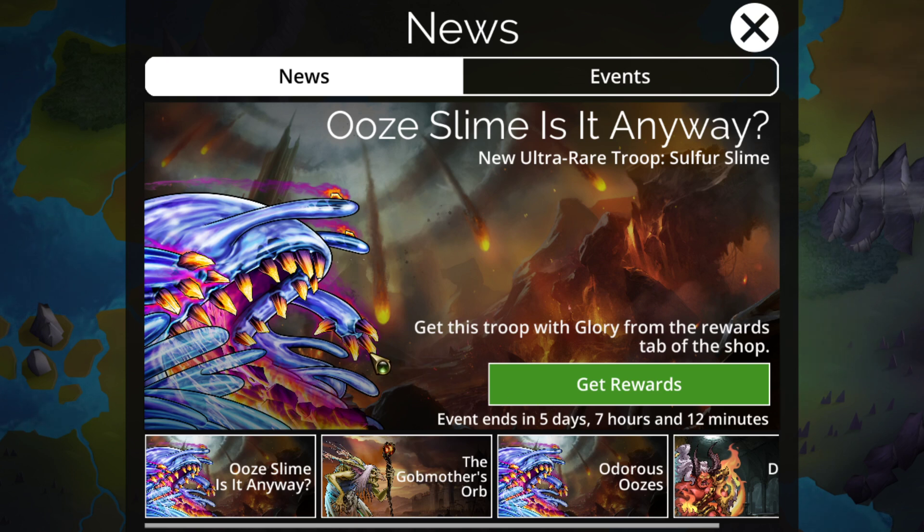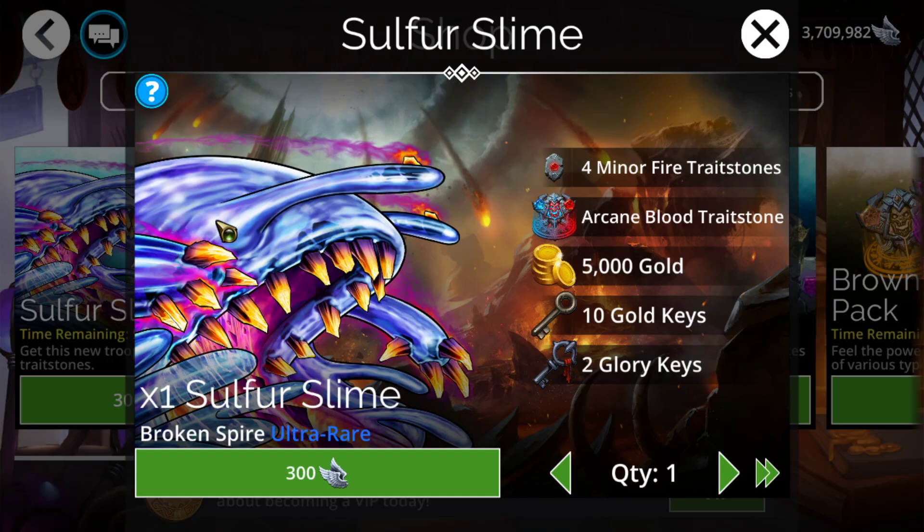Hello, everyone! I am Tassit, and today I'm going to be going over the Gems of Orv and Objectives for the Ooh Slime Is It Anyways, in which the Sulphur Slime is added to the game. So next week is going to be quite packed with content. This week a little bit tamer, but still a few things going on. Let's go and start getting into them.